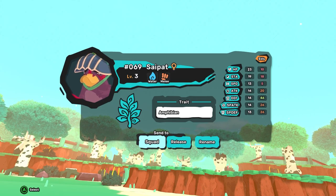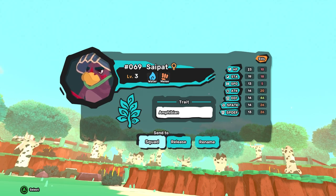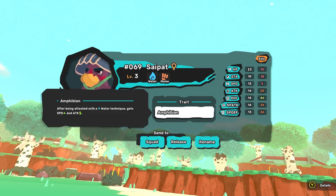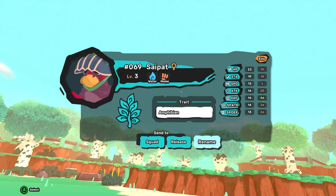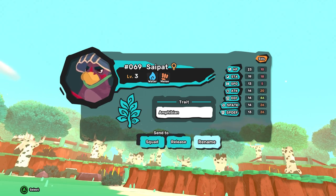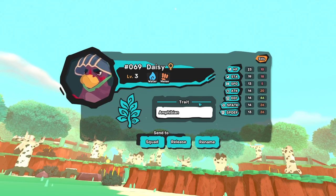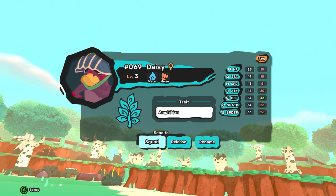Wow! Its defense is huge! Its HP is very bad — very low. Hate to see it. Amphibian: after being attacked with a water technique, it gets a speed and attack increase. What do I want to call this? We're calling this Psypat Daisy — for no other reason. I didn't just Google famous ducks. Okay, we got Daisy. Welcome to the squad, Daisy.